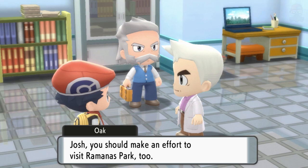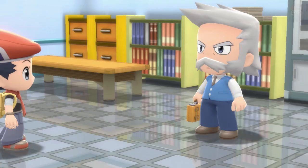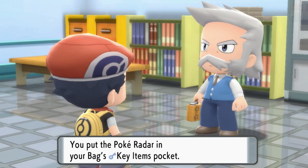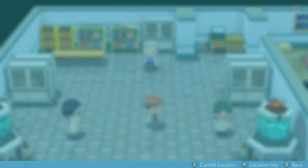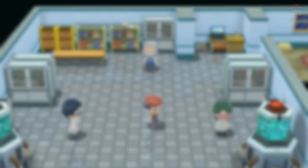We also received the Poké Radar as a reward, which is super helpful - it shows grass patches where Pokémon are lurking. Now we can get Ditto, Eevee, and a bunch of stuff that's super helpful for breeding. I'll save Ramanas Park for a different video since this one is already really long. The national Pokédex is now unlocked.